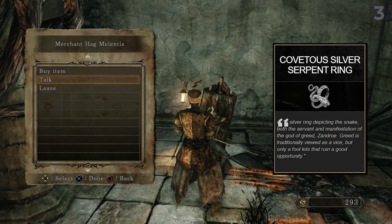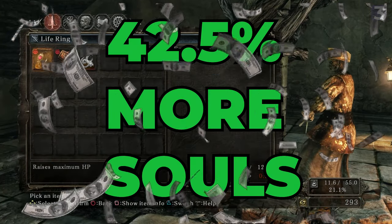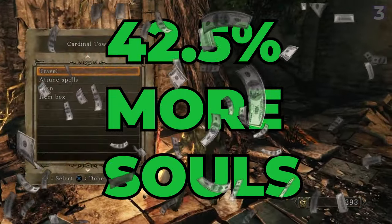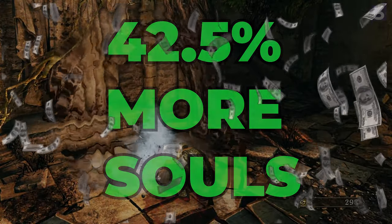Once you spend 10,000 souls, you either need to pick Talk or open a new dialogue with her, and she'll basically say thanks and give you our next broken ring — the Silver Serpent Ring Plus One. This ring gives 20% more souls, and it stacks with your Tseldora set, which means you are now getting 42.5% more souls at the start of the game. I cannot undersell how quickly this adds up and will make you an absolute god, especially if you kill bosses with this. Equip it and never take it off.